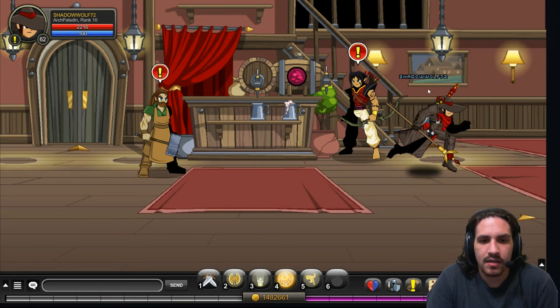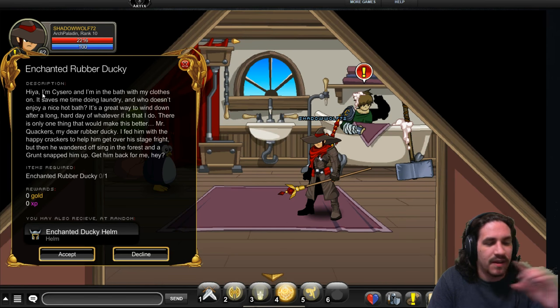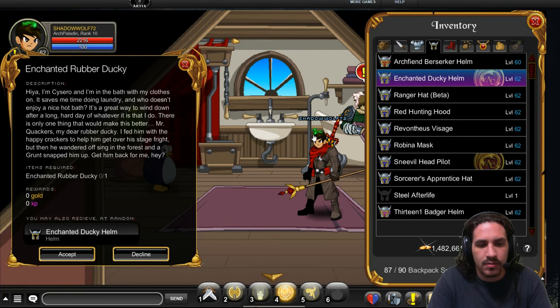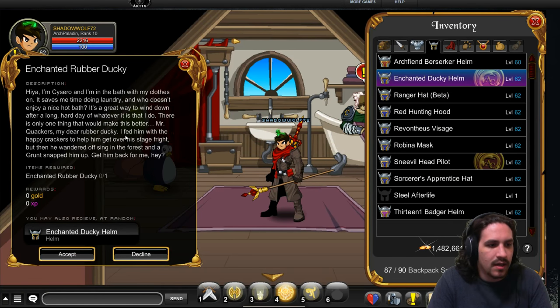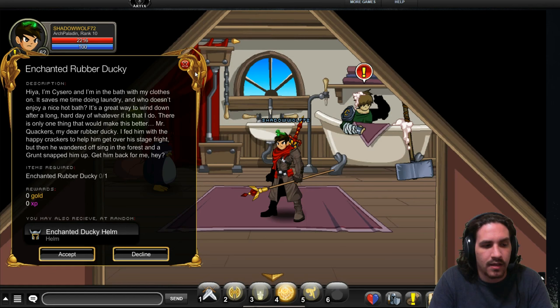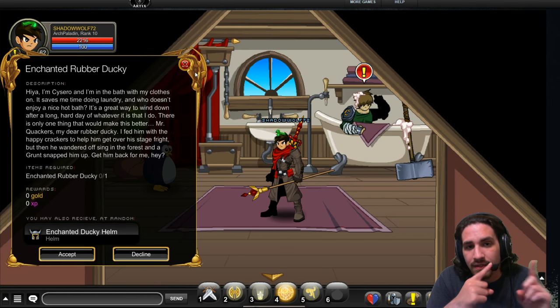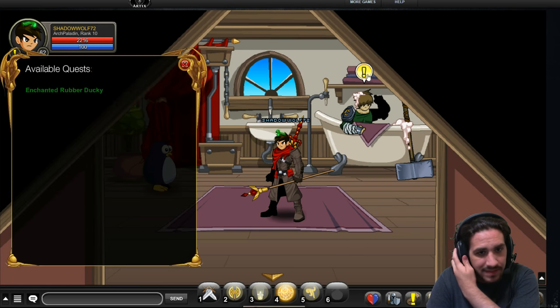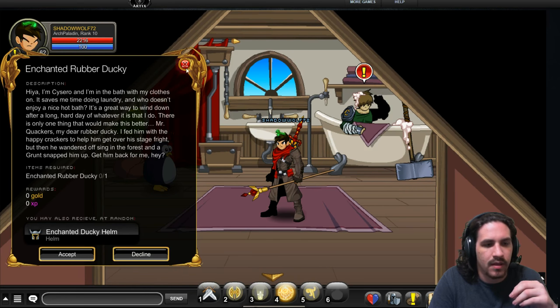Next up here in the Yulgar Inn, we go to Cicero, who has the Enchanted Rubber Ducky helm. The Enchanted Rubber Ducky helm is a color custom hair helm — just the hair is color custom. The rubber ducky itself is not color custom and will always be green. The item does say Enchanted, but I cannot confirm at this time whether it has a damage boost. As far as I know, this item has no damage boost or stat effects on it, but it's a cool item.